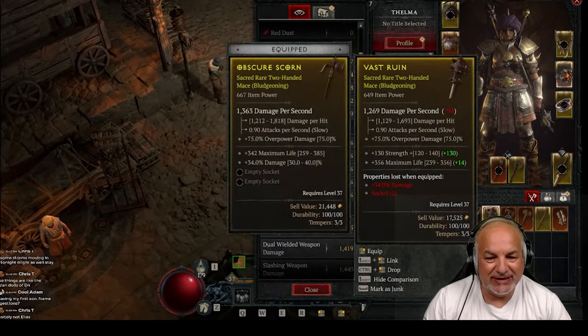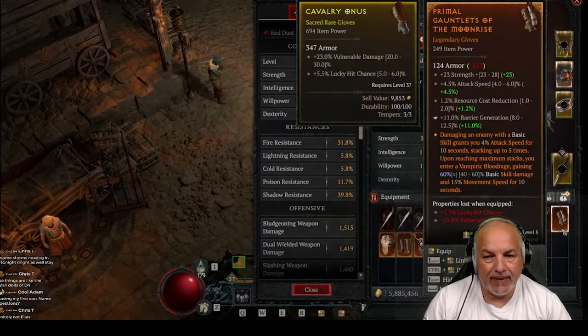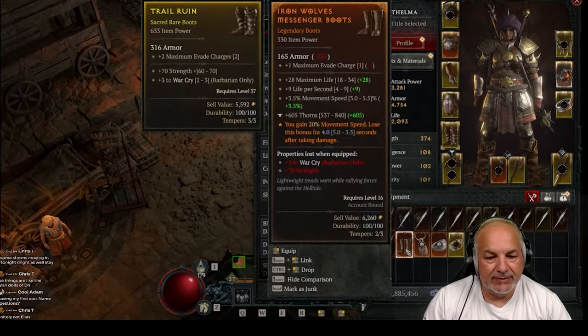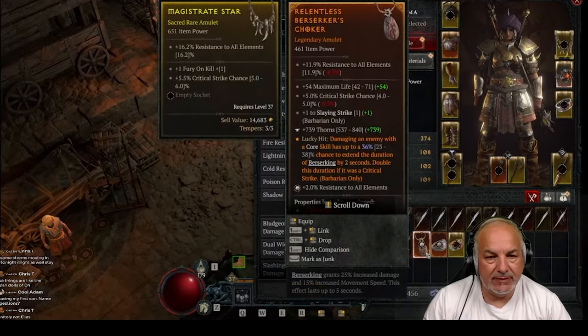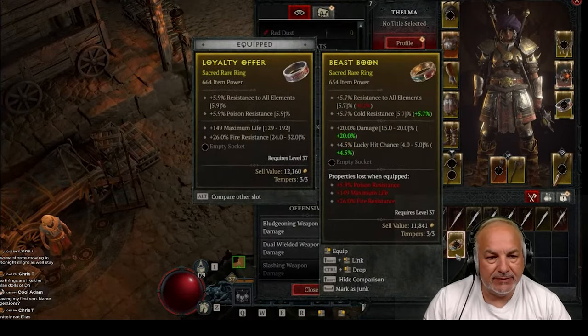Once you've gambled and gotten the new gear in world tier 3 and checked your resistances, you're good to go. Venture out and again do Helltides until you reach level 55. This is the next benchmark where, once you hit level 55, you can go do the level 70 capstone — the Fallen Temple.